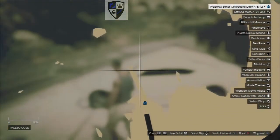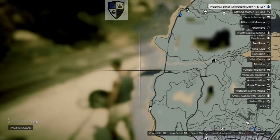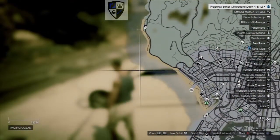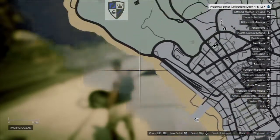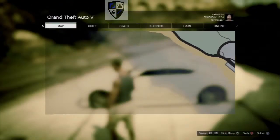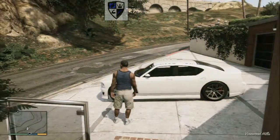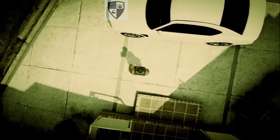Once you buy the submarine dock, you'll get the sub and the dinghy, which offers scuba gear. Once you do that, you can go — you'll have scuba gear every time you get in the dinghy, and when you jump out of the dinghy you'll have scuba gear, which means you can stay underwater for unlimited amounts of time.